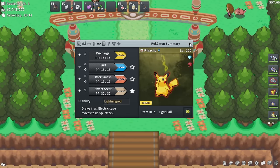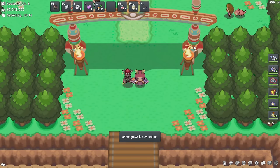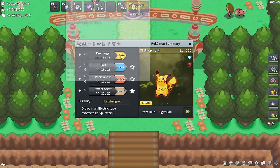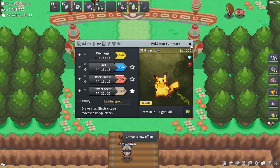AoE means area of effect — all those moves hit the x5 horde Pokemon I was talking about, and they're incredibly useful for XP training and EV training. You'll need different types of AoE moves for different locations. For example, if you're doing Special Defense EV training at Tentacruel, Surf won't do enough damage even at level 100, but Discharge or Earthquake will work.